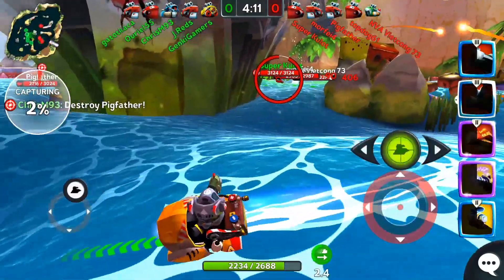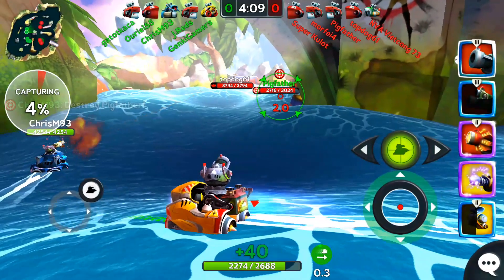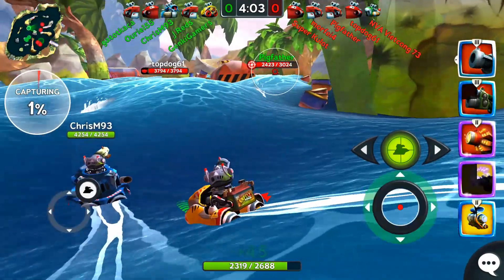Now I'm going to pause this replay to show you a closer look at the mini-map. You can see their team has separated into a group of 2 and 3, which is great for us as an enforcer because our ship is much better in small skirmishes than in large teamfights. I'm going to stick behind my defender while using my cannon and sniper to whittle down the enemies.